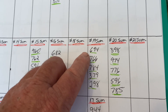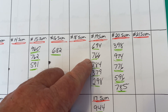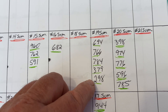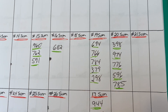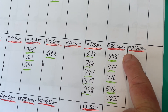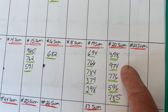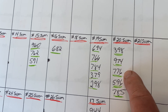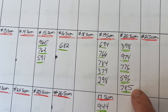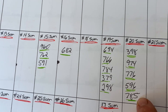On the 19 sum, we have a few: 6-9-4, 7-6-6, 7-8-4, 3-7-9, and 2-9-8. On the 20 sum — the 20 sum is due, it's overdue. We have 3-9-8, 9-7-4, 7-7-6, 5-9-6, and 7-8-5. Those are some good numbers on the number 20 sum that's overdue.